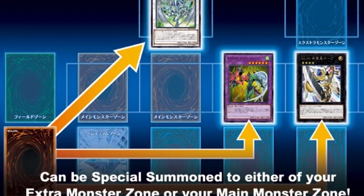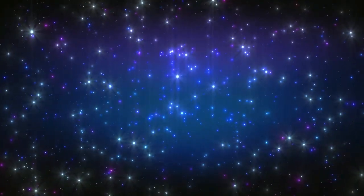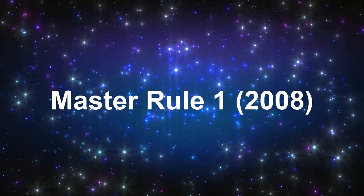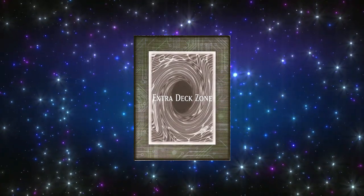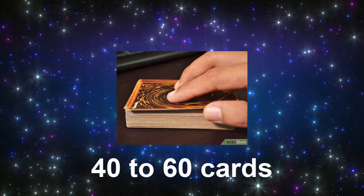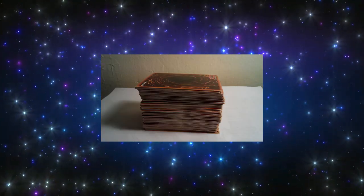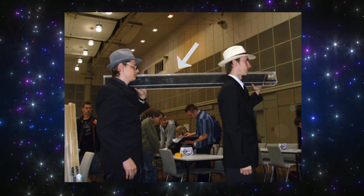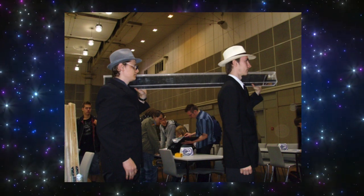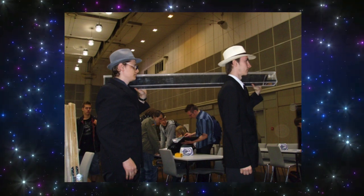Master Rules are basically major rule changes to the entire game that completely alter the known rules. The first Master Rule — also known as Master Rule 1 — made significant changes, the biggest being that the Fusion Deck would officially be changed to the Extra Deck. Also, the main deck must have anywhere from 40 to 60 cards, while the Extra Deck and Side Deck can have anywhere from 0 to 15 cards each. Previously there was no limit on the main deck, and this change was mostly made to stop players who would enter with 3000-plus card decks. Yes, that was actually used to enter a tournament back in the day. Can you imagine activating Rhoda to search for a specific card and then proceeding to shuffle your 3000 cards?